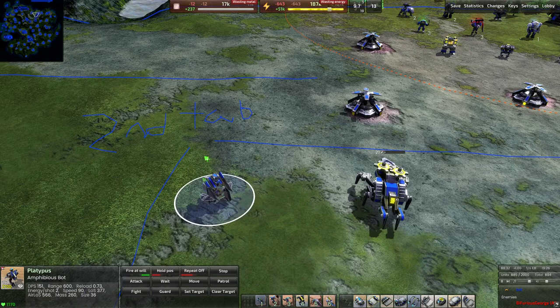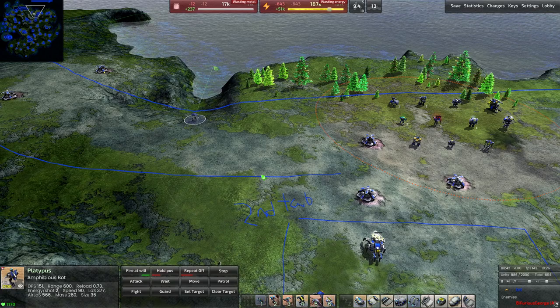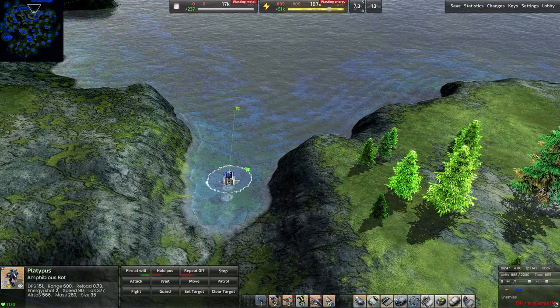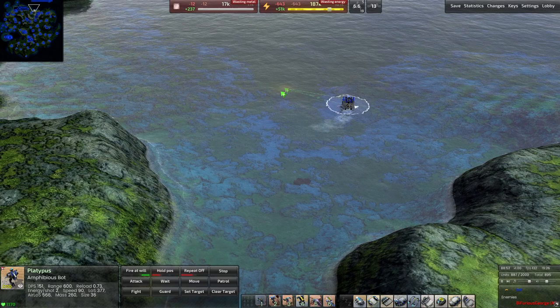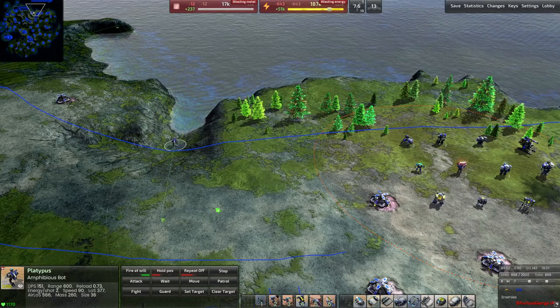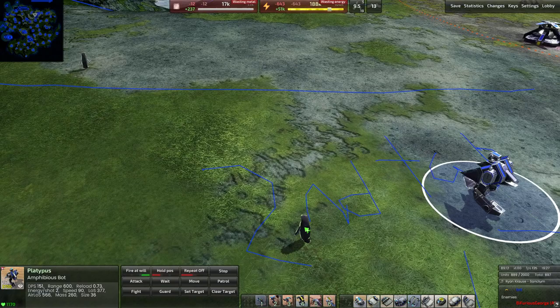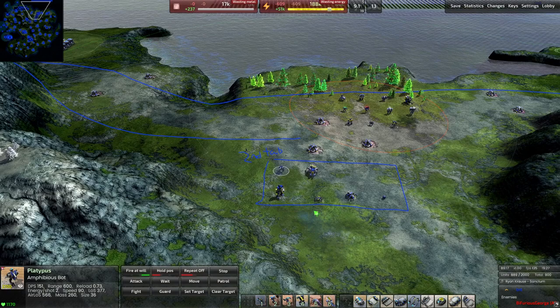The Platypus is a cute amphibious unit with a laser attack, but unlike other amphibious units, it floats on top of the water rather than walking underneath. It can still attack while on water, making it a good option for harassing enemies playing with boats. Also on this map — there are penguins, which are not buildable units, just environmental flavor.